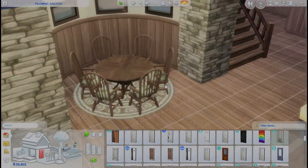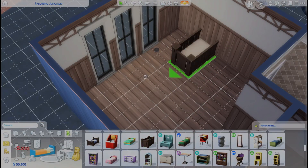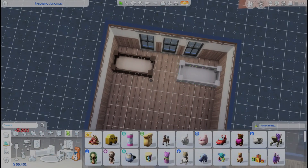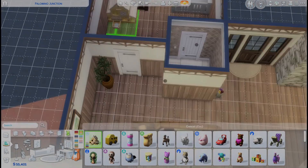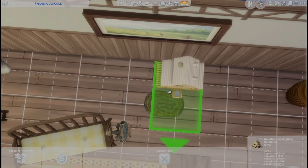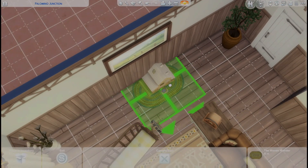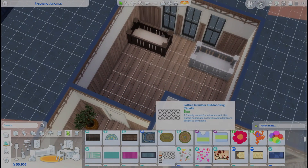This build ended up costing around 138,000 simoleons and I used about 35 packs — I'm so sorry, I just kept finding things I really wanted to place. You can see I'm placing a little dollhouse from the new Horse Ranch pack as well as a little carpet from Cats and Dogs, which I thought would look cool as like a mowed grass area around the tiny toy house.